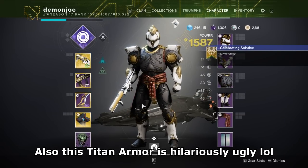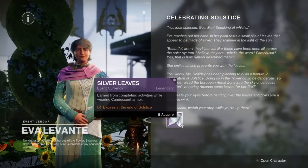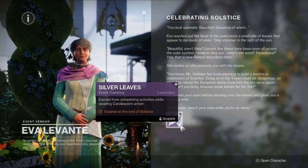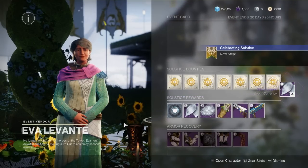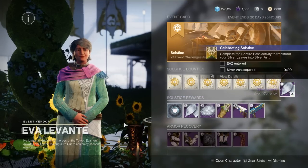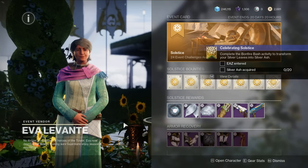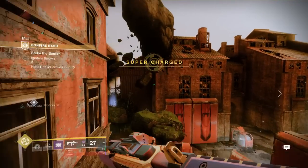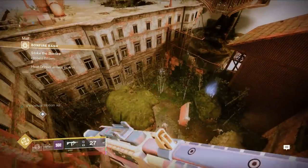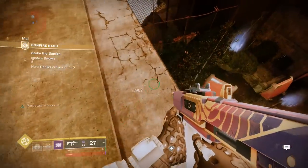After throwing on this full set of armor, you're going to speak with her again and she's going to hand you a new item called silver leaves. Silver leaves are obtained by completing just about any activity in the game while wearing at least one solstice armor piece, and they're used to create silver ash, which is a currency used to upgrade said armor. To turn these leaves into ash, we're tasked by Eva to go into the European Aerial Zone, or EAZ.